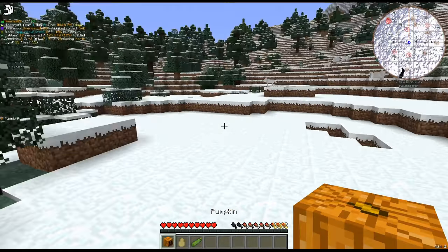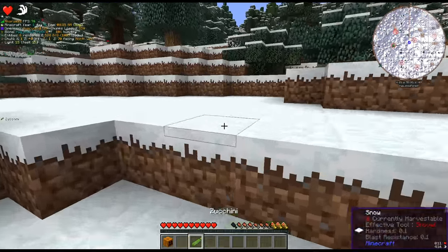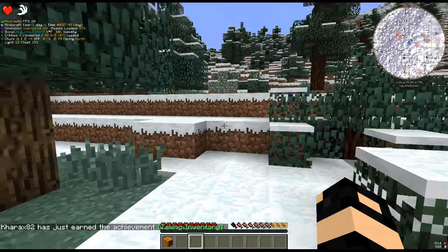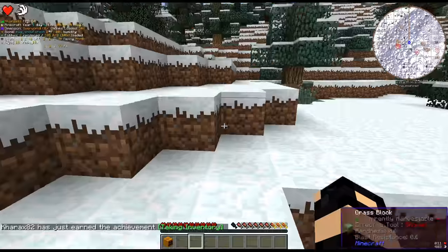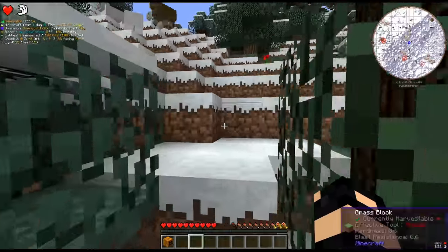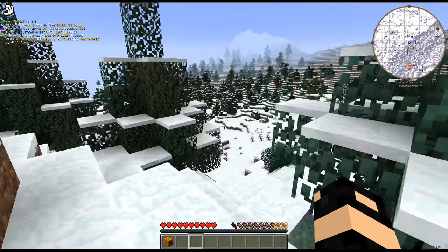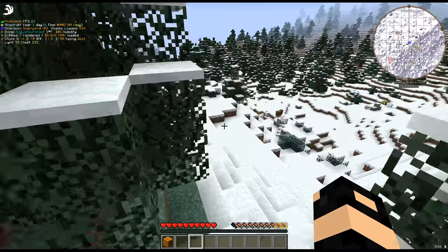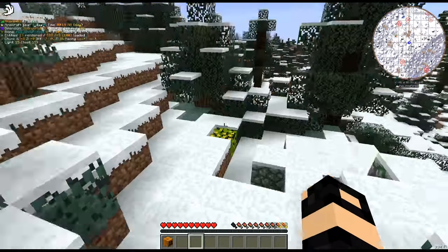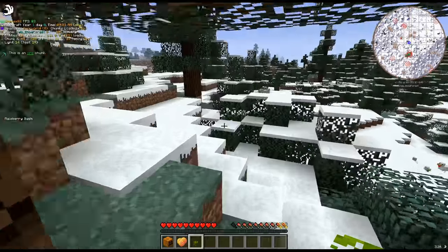I believe they added a nutrition thing where you get buffs if you eat a variety, but maybe that's in a dev version. This is endless snow. I do see granite up there. Berries — I'll take those. I don't even know if we're going to get out of this snow biome by the time it's night time. It's about noon right now.